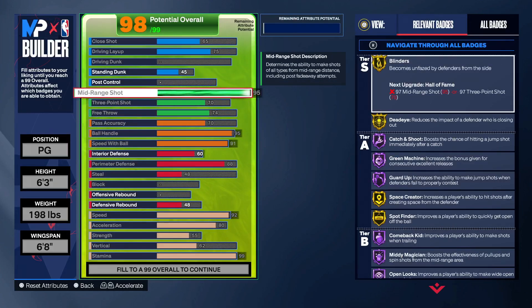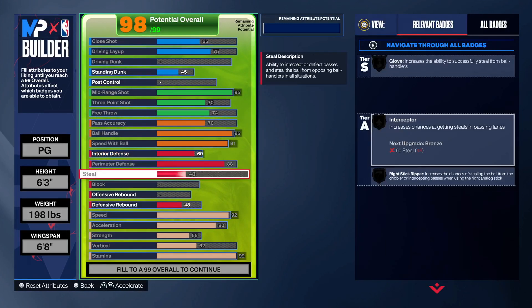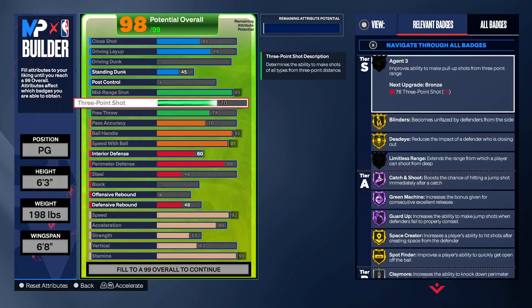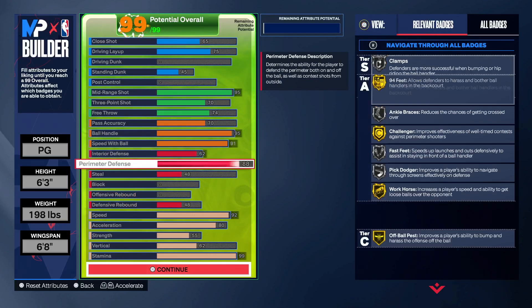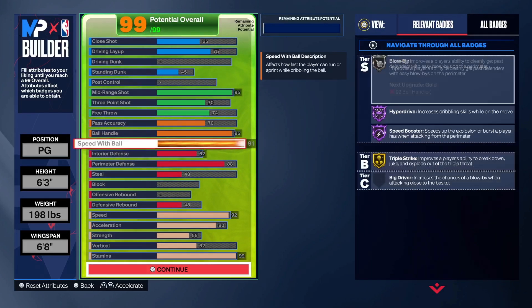That's a good build as well. This video is teaching you how to make a build where you can consistently shoot threes with a low three ball without wasting attributes, without wasting money, and without constantly remaking builds because you think you can't shoot. That's not everything - that's just some parts of it.